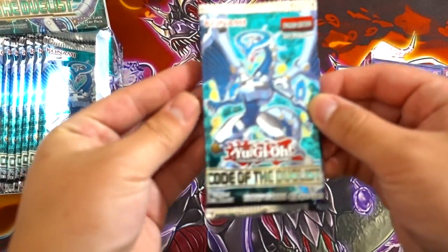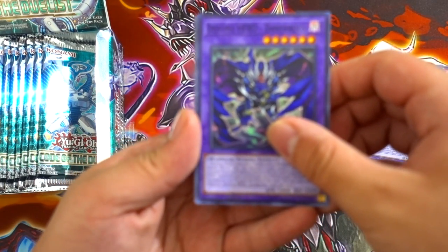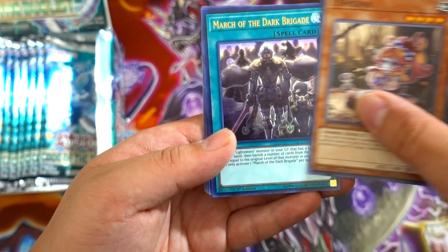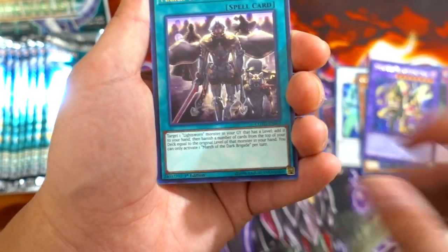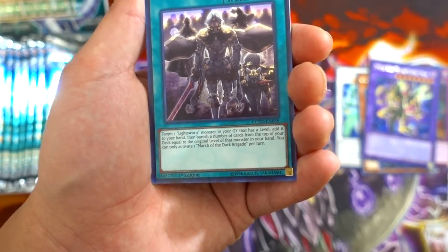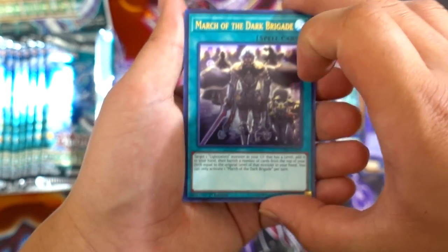I believe this pack right here is an ultra rare — watch, you'll see. So we got a Destiny Hero Dreadguy, Dangerous, Aircracking Storm, Pulse Mine, Zombina — and March of the Dark Brigade! This card is like Charge of the Light Brigade but for Dark monsters. Target one Ice monster in your Graveyard with a level, add it to your hand, then banish a number of cards from the top of your deck equal to that monster's original level. One March of the Dark Brigade per turn.